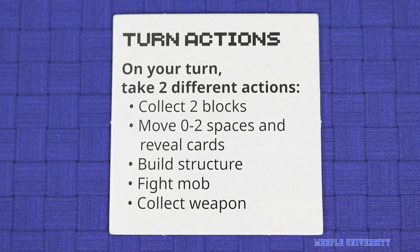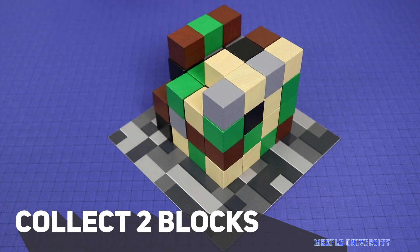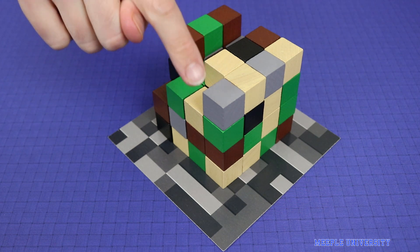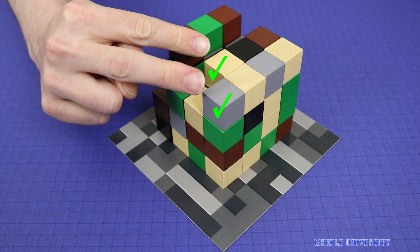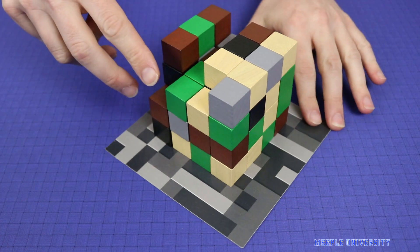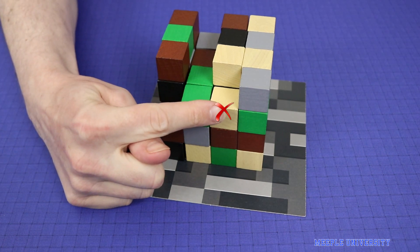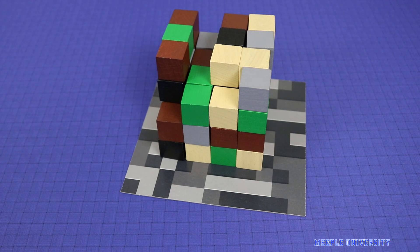Your first option is to take two blocks from this large cube. In order to take a block, its top surface and at least two other faces must be visible. So for example, these two cubes, or any of these ones, would all be valid, as would these two at lower levels down the cube. However, neither this one, nor any of these, have enough surfaces visible for you to take them. Blocks are taken one at a time, so the first block you take may make a second block eligible.